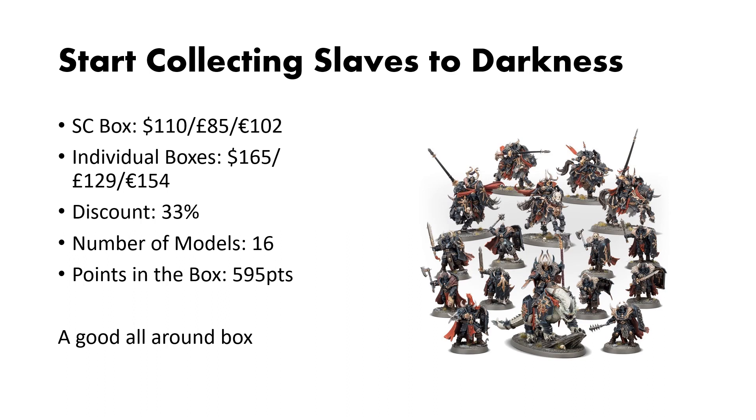Moving on to the Slaves to Darkness. This box costs around $110. The individual kits are $165, giving you the average discount of 33%. You get 16 models in this box, and the points are about 595. This is a great all-around box, perfect for starting a well-balanced Slaves to Darkness army.